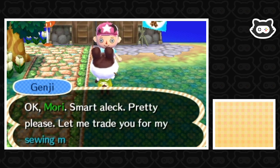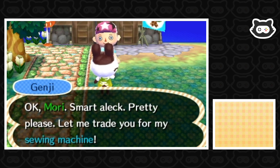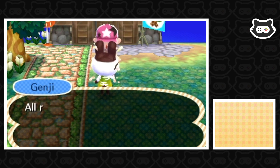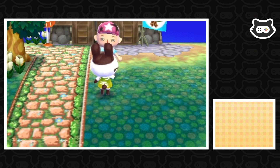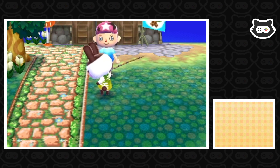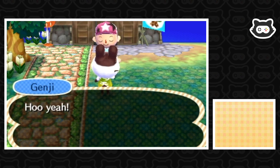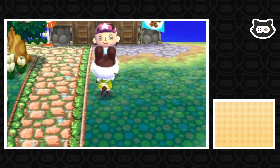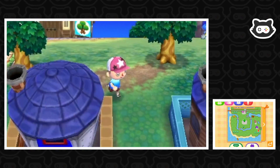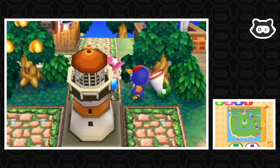Pretty please Mori — let me trade you all for my sewing machine. Just because we like you, Genji. I knew I could count on good old Mori. I'm not sure that's the best deal in the world, but we're gonna sell it anyway, so we'll take it. It's always good to get a ping, but why can't they suggest public works projects? What's going on? I feel like the game has somehow locked them out.